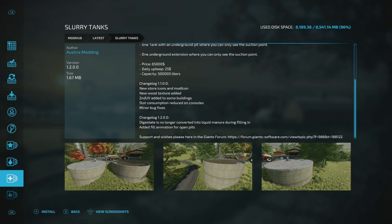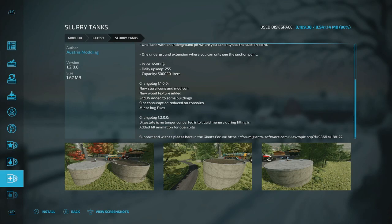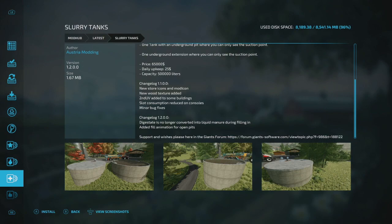The Slurry Tanks changelog v1.1 added new store icons, and v1.2 shows that digested state is no longer converted into liquid manure during filling, plus a fill animation was added to open pits. If you use this mod and work with animals or productions, this update will definitely help you out.